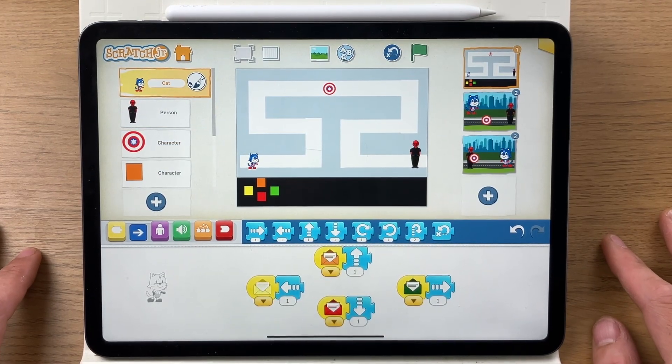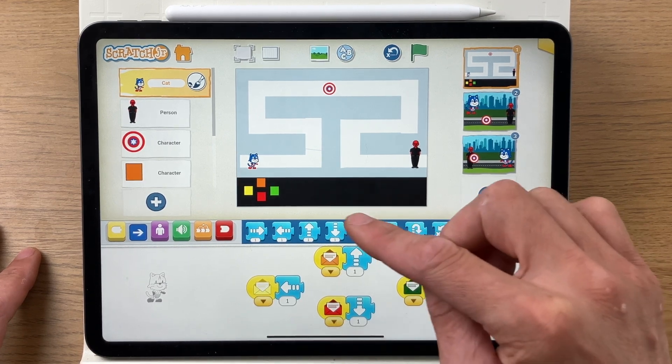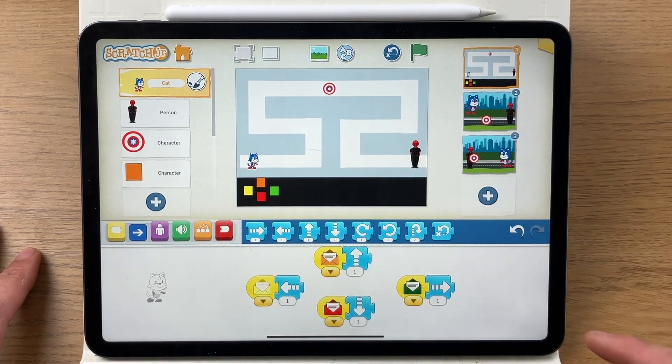Hello and welcome back everyone to this Captain America game on Scratch Junior. This game is a maze type game and the idea is to get Captain America to the shield before the Red Skull.